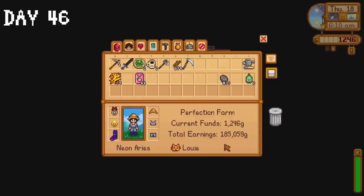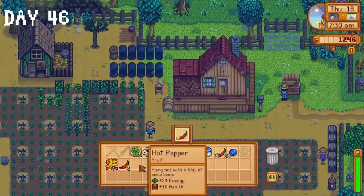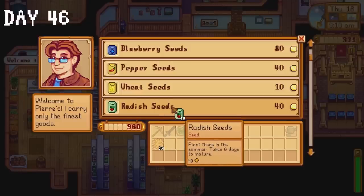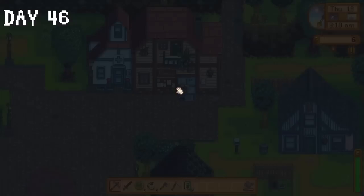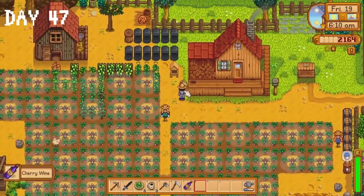I start day 46 by taking a look at our financial situation — it's not looking good. We haven't even reached a total of 200,000 gold, so we really need to step up our game during fall. I'm talking 101% effort. I pay a visit to my animals to make sure their vibes are good, throw some items into my shipping bin, donate a corn to the community centre and buy 31 radish seeds from Pierre. Radish seeds are a bit of an odd choice, but it's the only crop guaranteed to grow before the end of summer. A bottle of wine is ready on day 47.